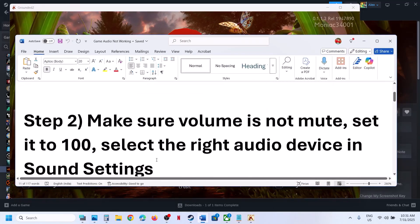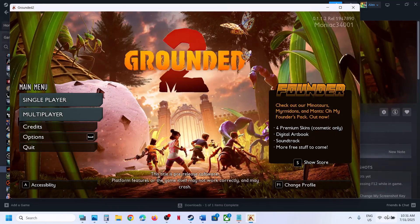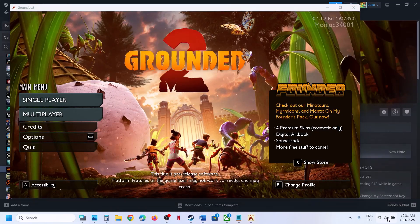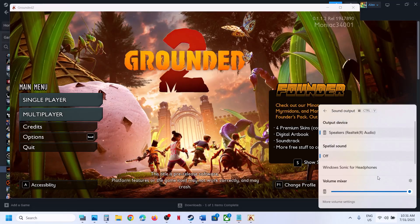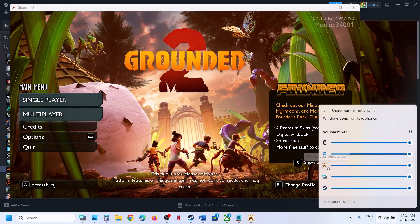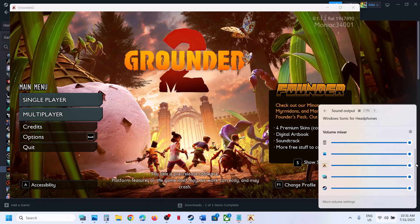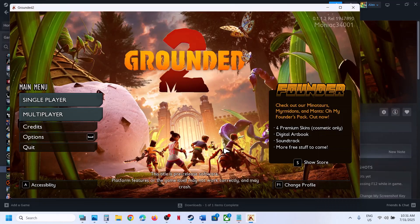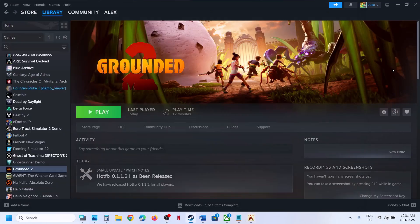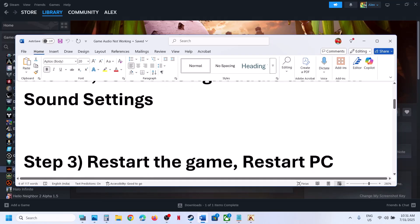If still not working, make sure the volume is not on mute. At the bottom right you can see the speaker icon — click on it, then select Output/Sound Output. You can see your game listed there. If it is on mute, click on the game icon to unmute it, and drag the volume all the way up to 100.